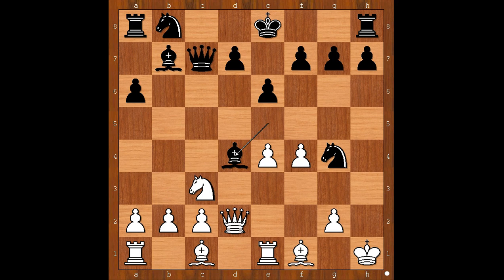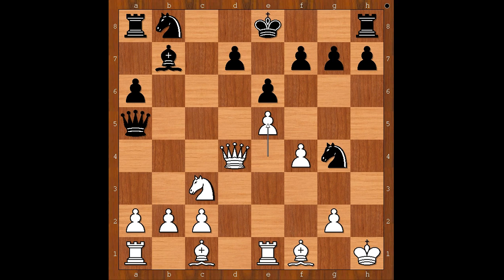Bishop takes on d4, queen takes on d4, queen to a5 — intending queen to h5 check, winning the game. E5, cutting off the queen. Black to move. What would you do in this position if you had the black pieces?